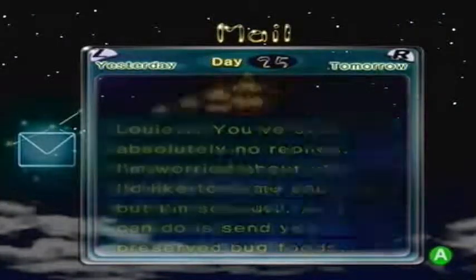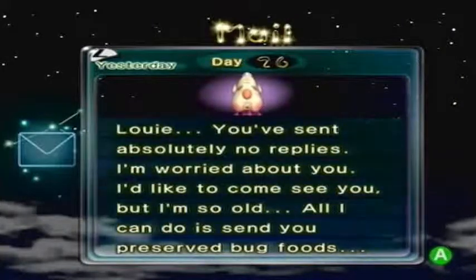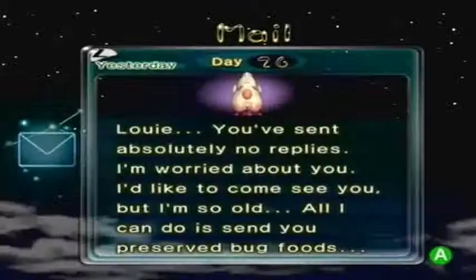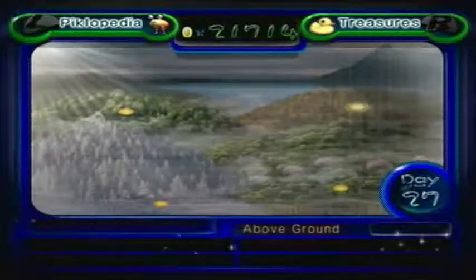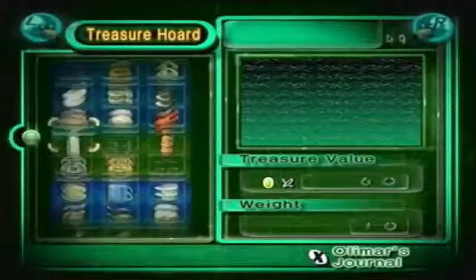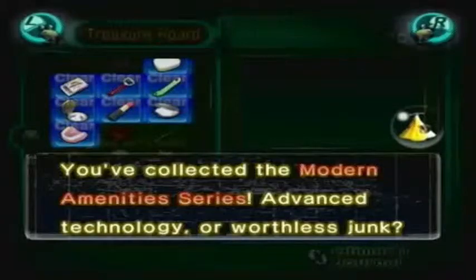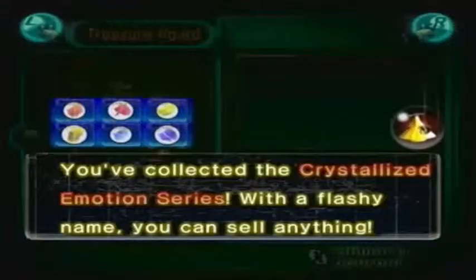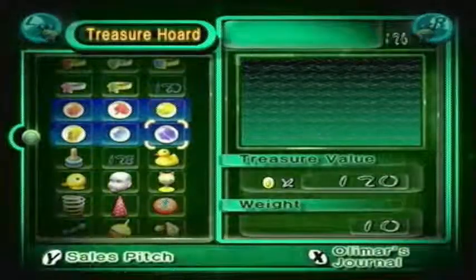I can read the letter from yesterday too. I got a repeat letter - that means I'm doing bad in this game. Louie, you've sent absolutely no replies. I'm worried about you. I'd like to come see you but I'm so old. All I can do is send you preserved bug foods. Apparently that's his aunt - or like his great aunt or something. It's not his grandma, but I'm still gonna call her Grammy. We've completed some sets though - you've collected the Xenoflora series. Botanists will fog their spectacles over these wonders. You've collected the Modern Amenities series - advanced technology or worthless junk? Who cares, there's a robot arm. You've collected the Crystalized Emotions series - with a flashy name you can sell anything.